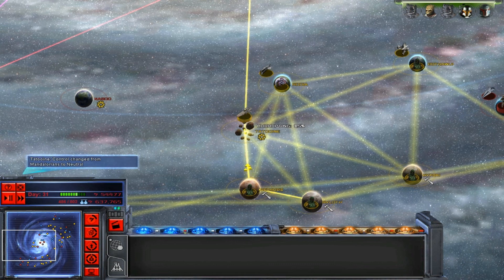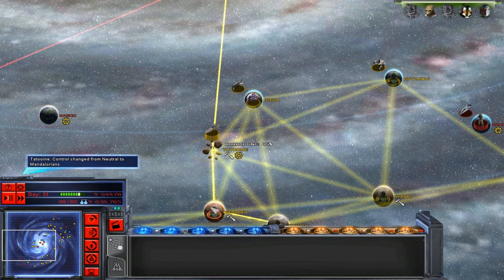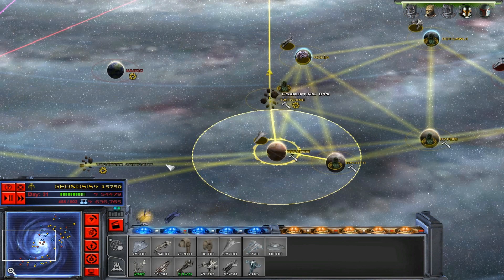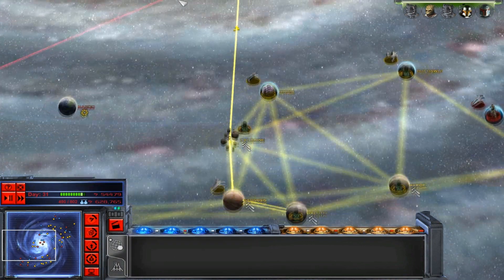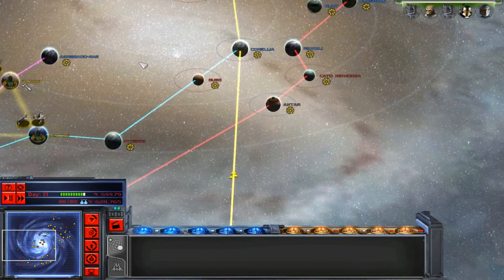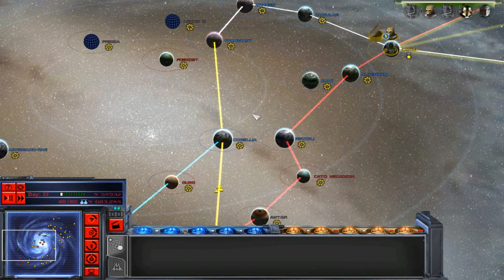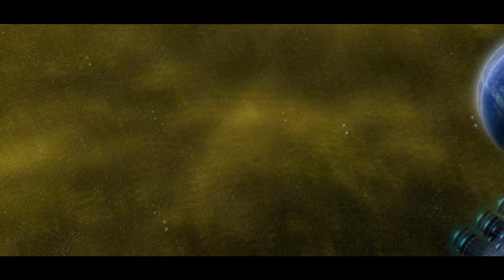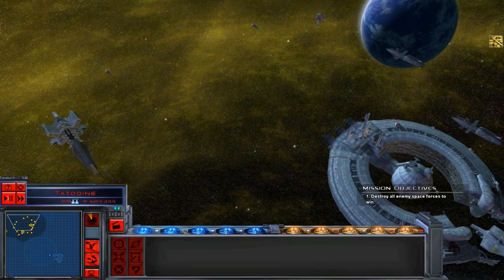Just like that. We have to take it and move on. Actually, now that I think about it, Corellia is wide open for an attack. We may have lost Tatooine, but Corellia is now wide open for an attack. They've got nothing there. We stood no chance against those Super Star Destroyers - I don't know what the hell happened.